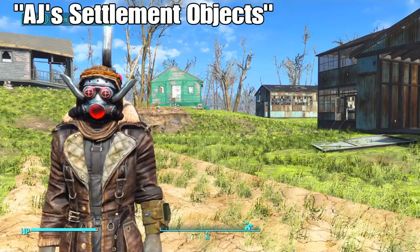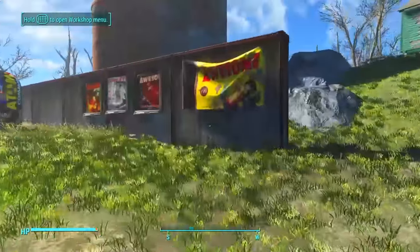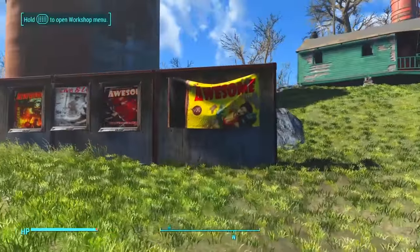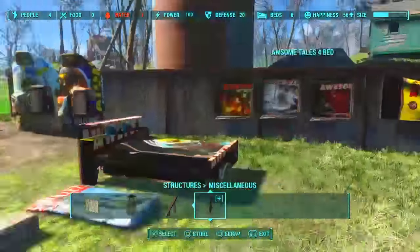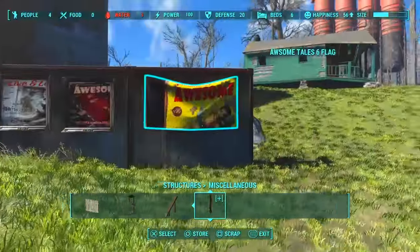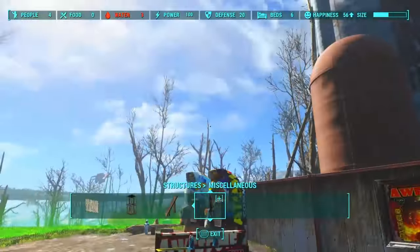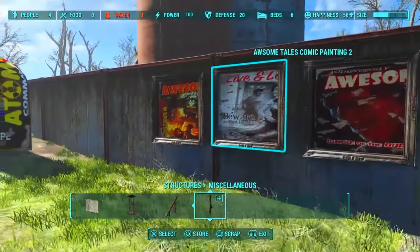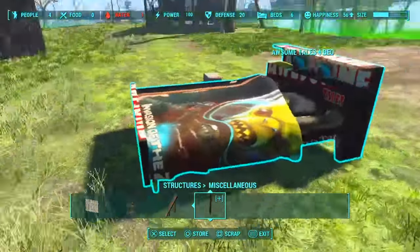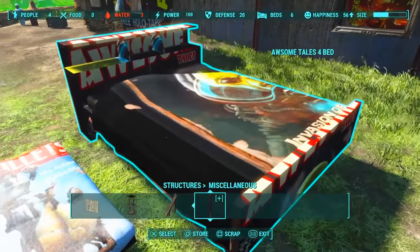The next mod is called AJ Settlement Objects, and it's by Adrian Herbert. All you have to do to access it is just go into the workshop. I'm going to be showing you guys some of the things that I found — there may be a few more, but this is all I could really find. It just adds in a bunch of retextured items. You have this astoundingly awesome Tails flag right here, a bunch of different paintings, and this retextured bed right here, which actually looks really, really nice.